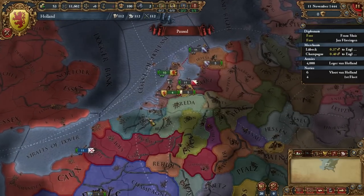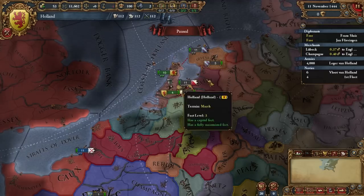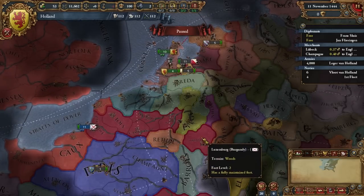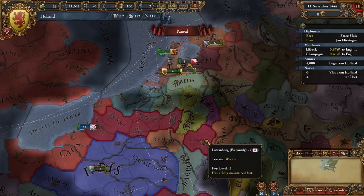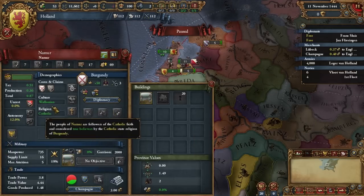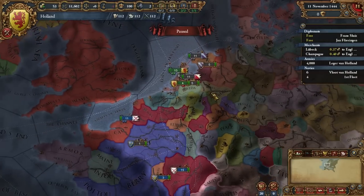You'll most likely want to conquer all of this eventually. When you form the Netherlands, you actually get a claim on everything with Flemish or Dutch culture. You already need all the Dutch culture stuff as a requirement, so that claim stretches from here down to Luxembourg and across to Vlaanderen or Calais. You get claims on all of that — even some Wallonian culture provinces are included, because it's like the upper lowlands.